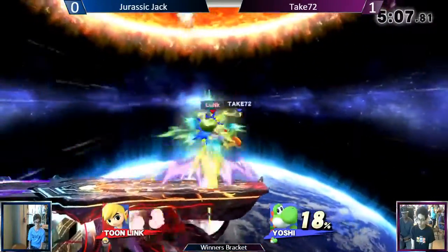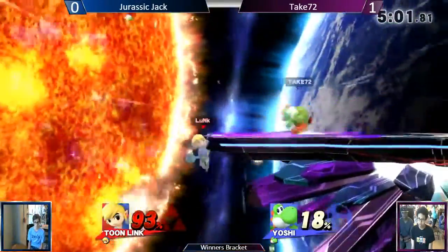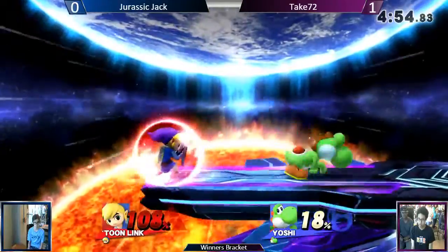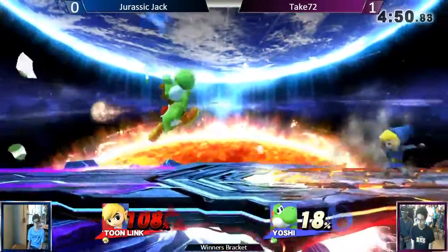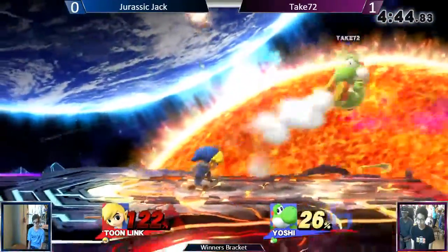He's putting on damage from afar right now, trying to get away. Jurassic Jack could be using his tools more here. He gets Yoshi off — but those eggs, every single one of them. Stuck in the corner. He needs to do something — go, combo something — just to get his confidence up.